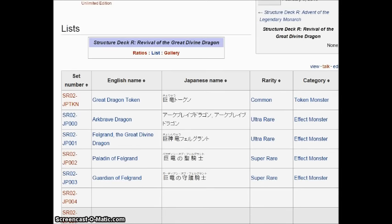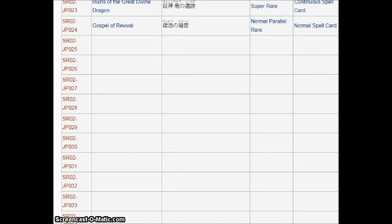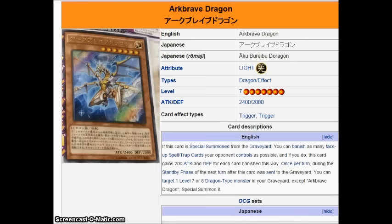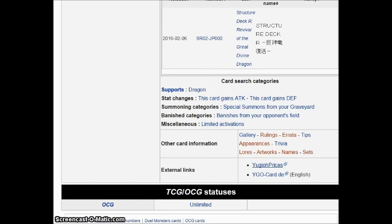It's a pity you can't revive Red-Eyes Darkness Metal Dragon with Arc Brave, but that'd be too disgusting. These cards are good but they're going to need some more stuff — I'm expecting at least one more new spell or trap card to give this deck a shot. A pure build straight out of the structure deck probably won't work; much like Monarchs and Magicians, I think Felgrand Blue-Eyes is probably the best way to play the deck. Dark Blaze Dragon is back and considerably better, and this is confirmed to be a retrained version of Dark Blaze Dragon.